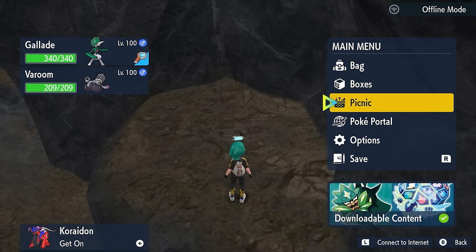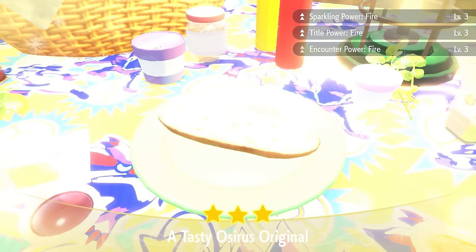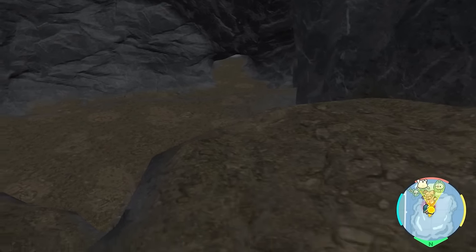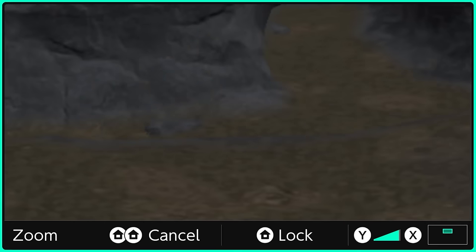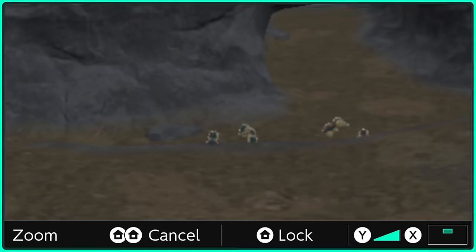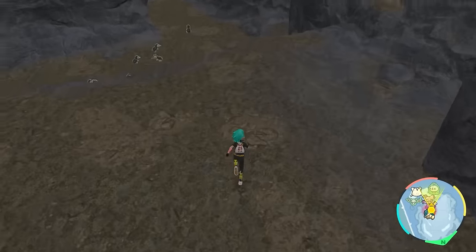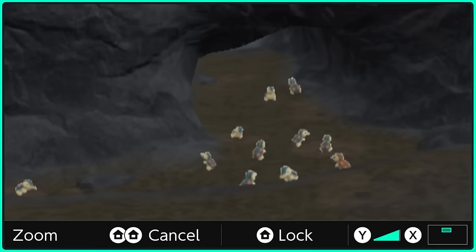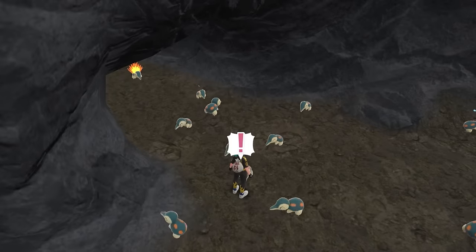In this spot you can set up a picnic, so drop a save, set your picnic up, and make a Sparkling and Encounter Power Level 3 sandwich for fire-type Pokemon. Then take down your picnic and move to the far side of the ledge, positioning your camera looking out towards the cave entrance. You can also use the Switch zoom function — double-tapping the home button — to see Cyndaquil spawn more easily. Once a good number have spawned, jump off the ledge and check if any are shiny. If not, return to the ledge and repeat until you get the shiny Cyndaquil.